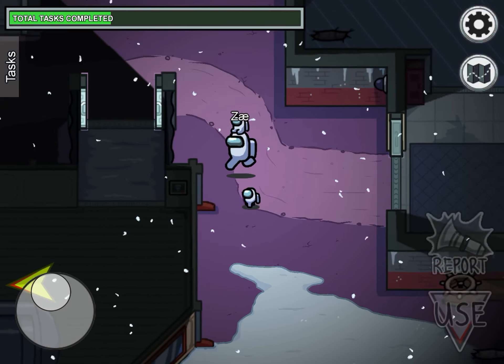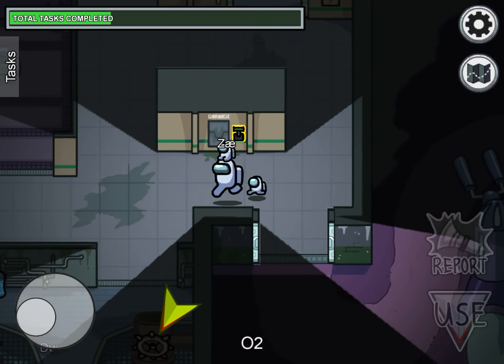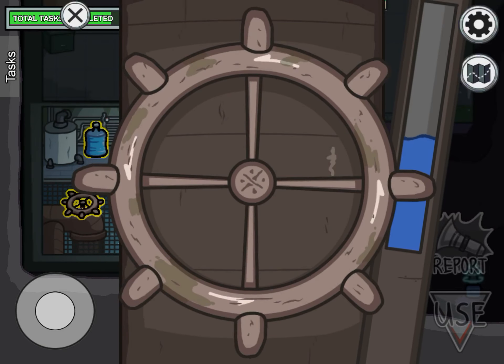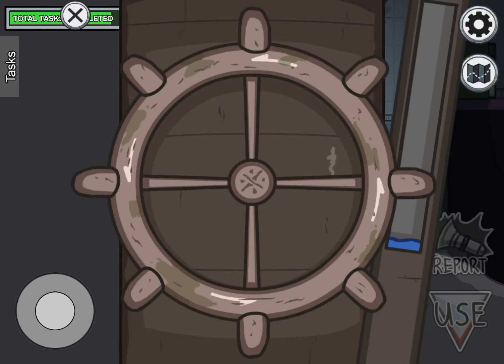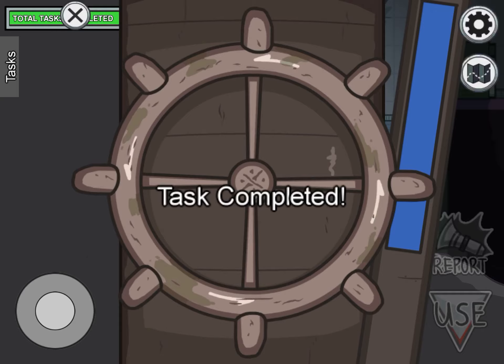You just have to go over here next to O2 and spin the wheel. It goes all the way up. Then you have to do this once again — there are three different types.